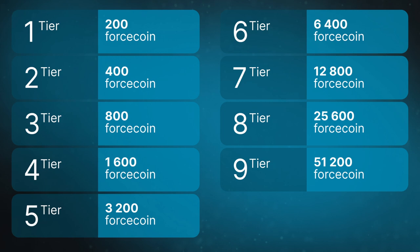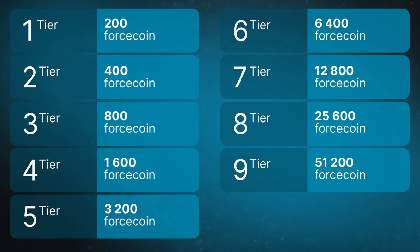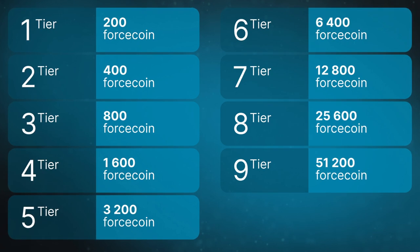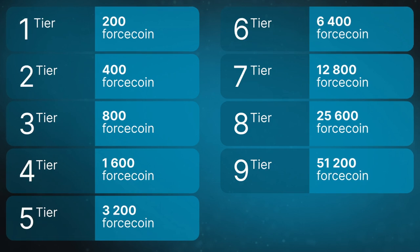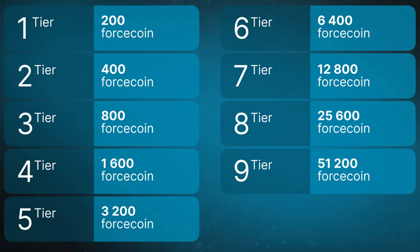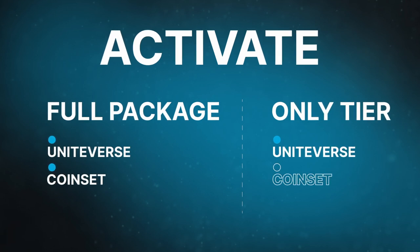Thus, the price of the coin constantly increases. The growth is embedded in the smart contract and this rule cannot be changed. During the multi-mining stage, all payments for Uniteverse packages are made in DAI, which is immediately converted into Force Coin. If you activate the full package, you'll immediately receive Force Coin in your wallet.